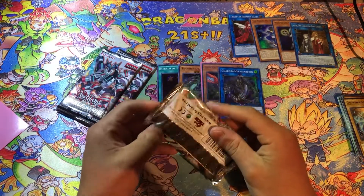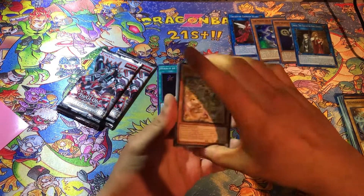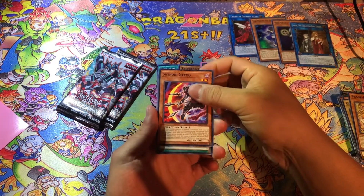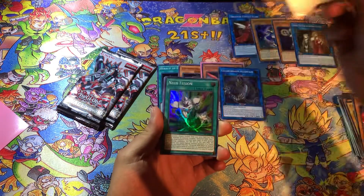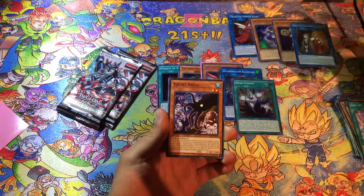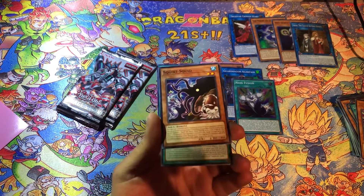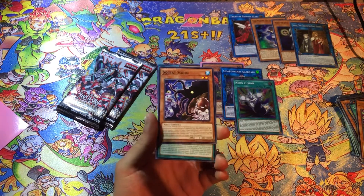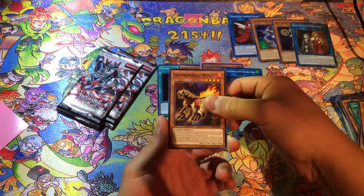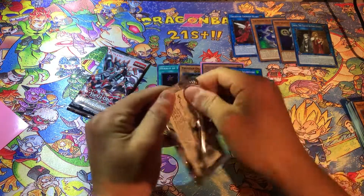Now these are the three packs from the Special Edition. Hopefully we get another Secret Rare. We got Rockies, Shinobi Necro, Unisson Tuning, and Neos Fusion — garbage. We got another Speed Burst Dragon, and Squirt Squid — that has Great White on there! I don't know if you can see that, but that has Great White on there. That's pretty dope how they included that old card. It's nice when they do that — gives a little nostalgia for us classic players.